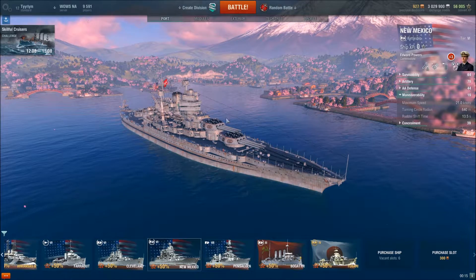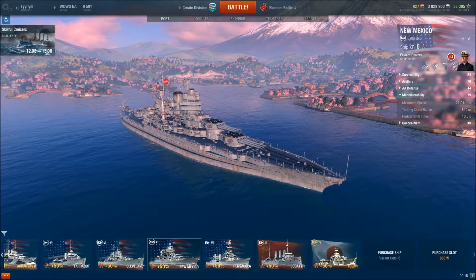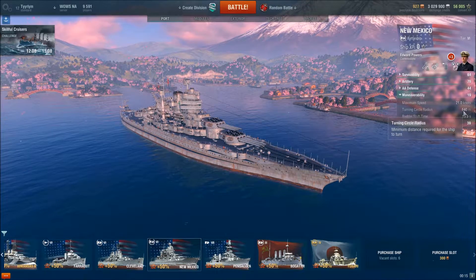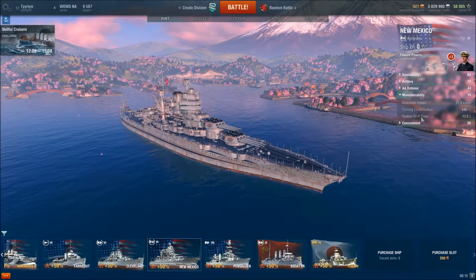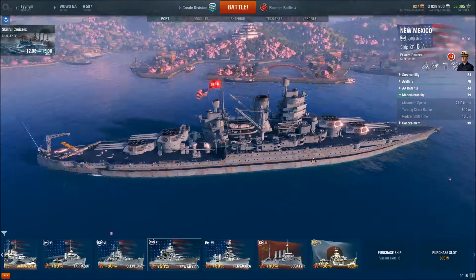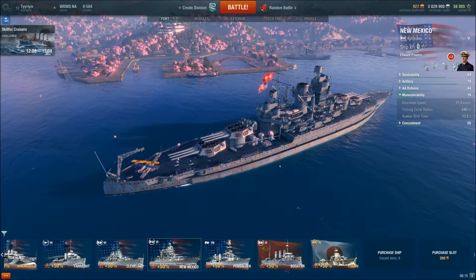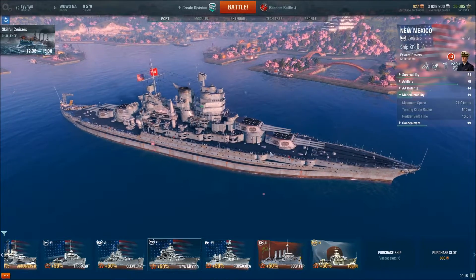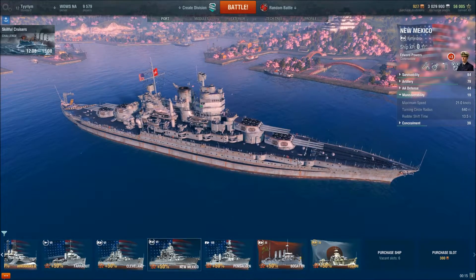Maneuverability-wise, the ship maxes out at 21 knots and I do mean maxes out. Your turning circle is actually a fairly tight one at 640 meters and your rudder shift time is 13.5 seconds. What this means is the ship will get into a turn and then make a pretty tight turn compared to other ships of its tier. Really, the Warspite is the only other ship that's going to be able to outmaneuver the New Mexico.